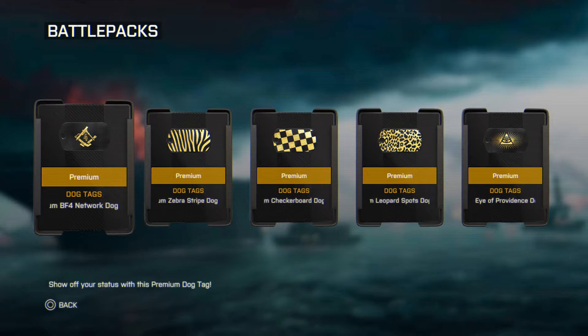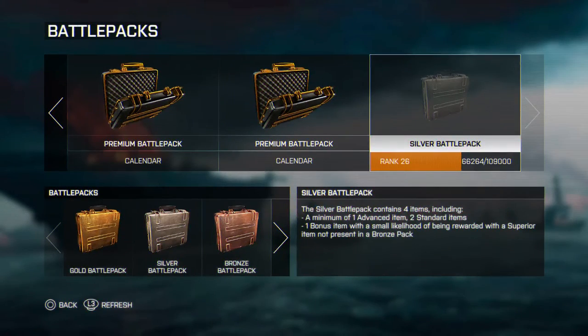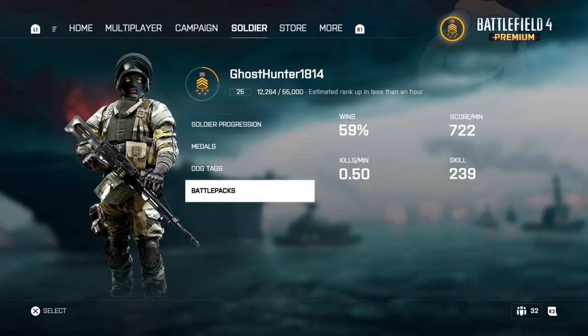And then we have the Battlefield 4 Network dog tag, a Zebra dog tag - or Zebra, depending on how you Americans want to put it. But for us English it would be Zebra. Premium Checkerboard dog tag, Leopard Spots, and then Providence dog tag, a.k.a. Illuminati - Eye of Providence. Then we have the Premium parachute customization. And that's it, that's all we have.